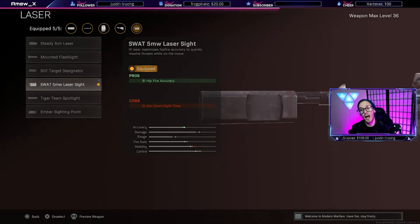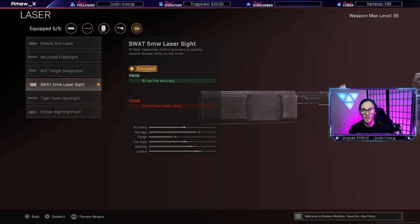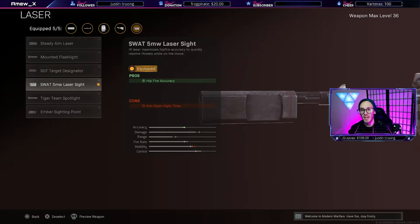Next up is the laser slot. I use the SWAT 5 milliwatt laser sight. This is a little strange because when I think of choke, I think of those bullets tightening up — and the laser sight is exactly that. The laser sight actually tightens that spread of pellets up versus allowing it to be more open. The SWAT 5 milliwatt laser tightens up those rounds like a choke would. I always recommend going with this versus the steady aim laser, which leaves a wider pellet spread. The 5 milliwatt still has a really decent pellet spread, and if you're spraying in an area in front of you off the hip, you're going to hit everything.